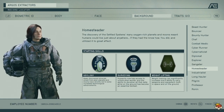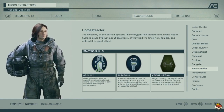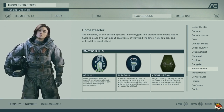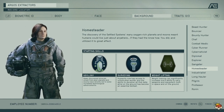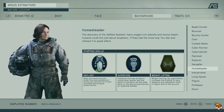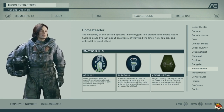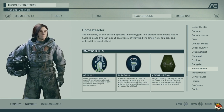Homesteader gets Geology, Surveying, and Weightlifting. Geology lets you discover minerals that help with crafting — better spacesuits, helmets, weapons, and outpost building. Surveying is already discussed. Weightlifting is really nice because you'll be able to carry a lot more, which is great if you like to loot a lot.